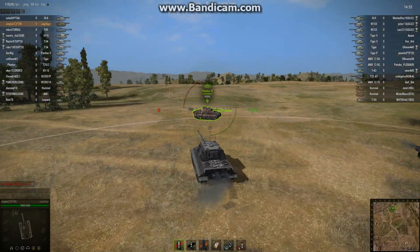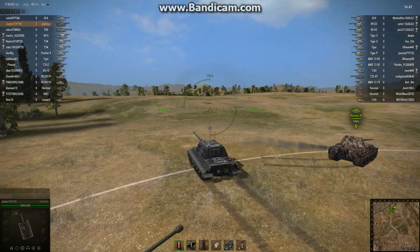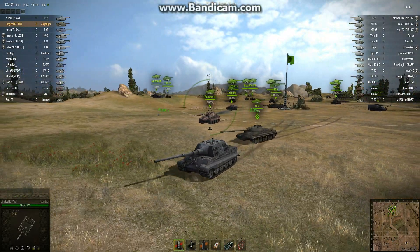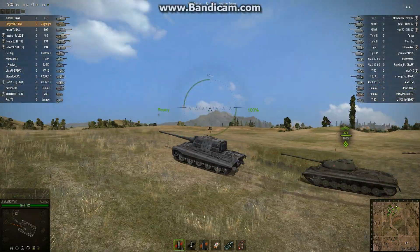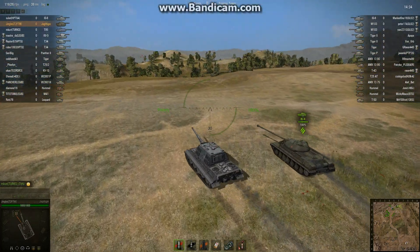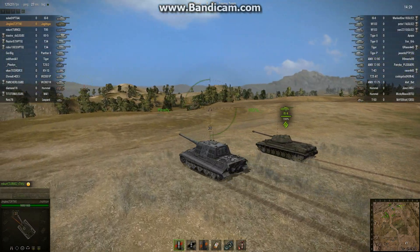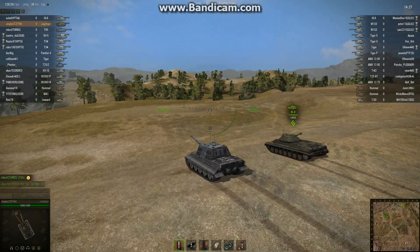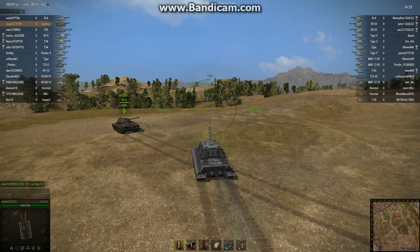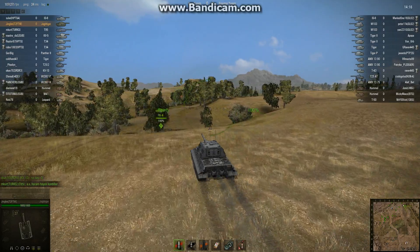Technically the Jagdtiger was built on the same chassis as the Tiger II. But for some reason, Wargaming decided that the in-game version of the Jagdtiger wouldn't have the same amount of armour at the front as the Tiger II chassis on which it's built, and it's going to be riddled with weak spots. So you really don't want to be exposing your lower hull, flanks, or certainly not your rear to enemy guns. You kind of have to play it quite cautiously and defensively, which is exactly what it's suited for.